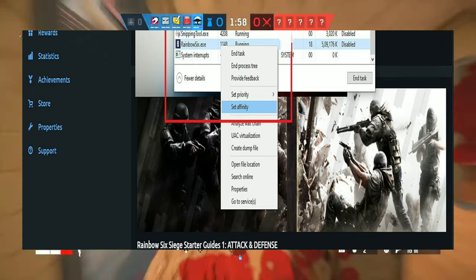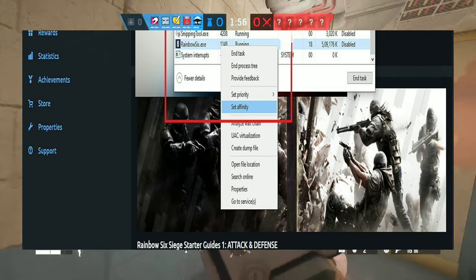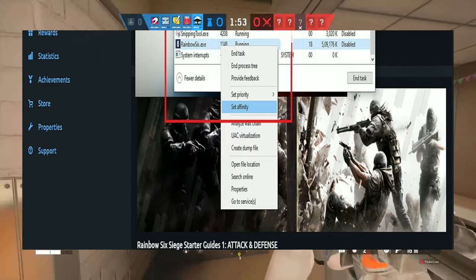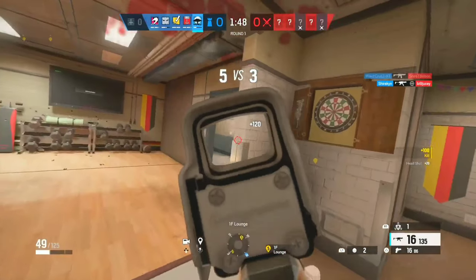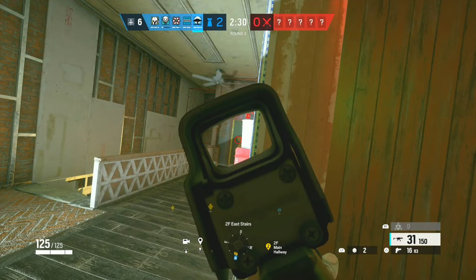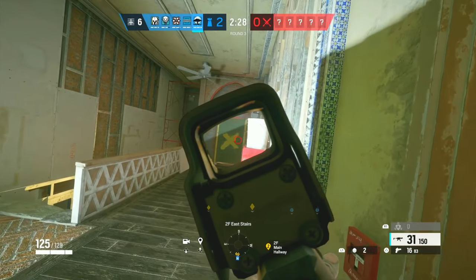Navigate to Set Affinity, which will lead you to the Processor Affinity tab. Uncheck all the CPUs and only select one — CPU 1 — and click OK. Wait 3 to 4 seconds, then select all again before clicking OK once more. Close the tab and play the game.